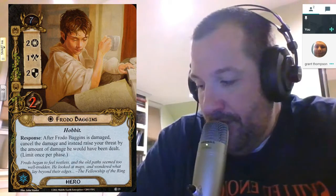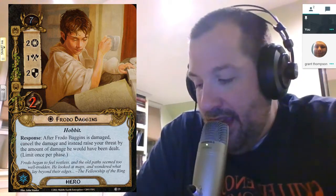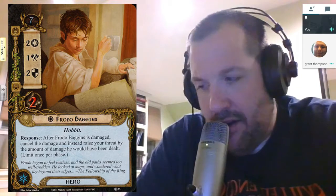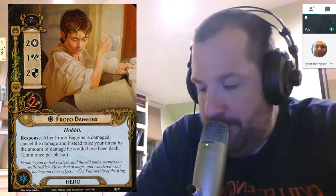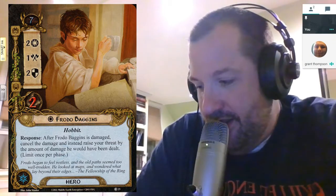Frodo Baggins is a hero that exists in the spirit sphere. He has two willpower, one strength, and two defense with two hit points and has a threat cost of seven. He's from the Conflict of the Carrack, the second adventure pack from the Shadows of Mirkwood cycle.